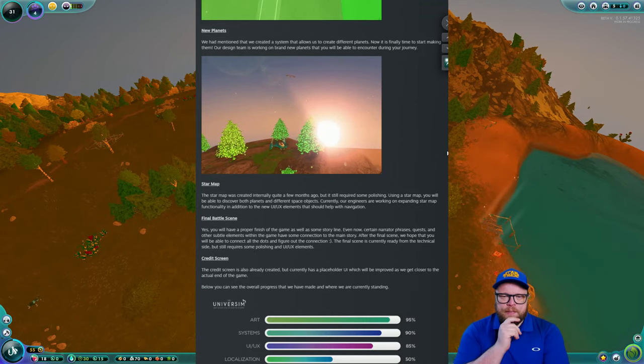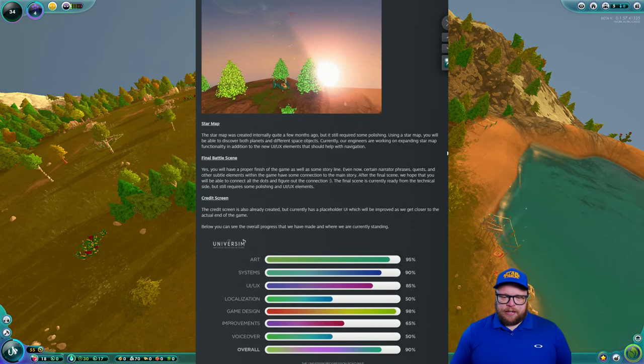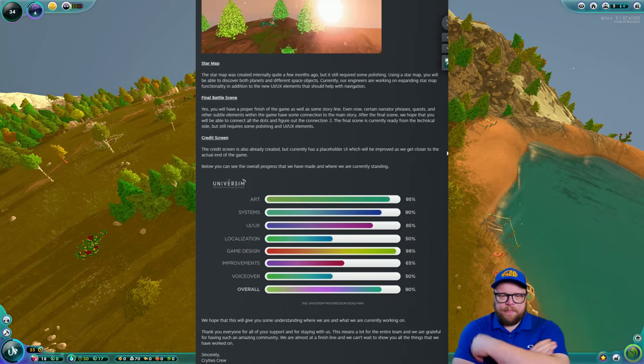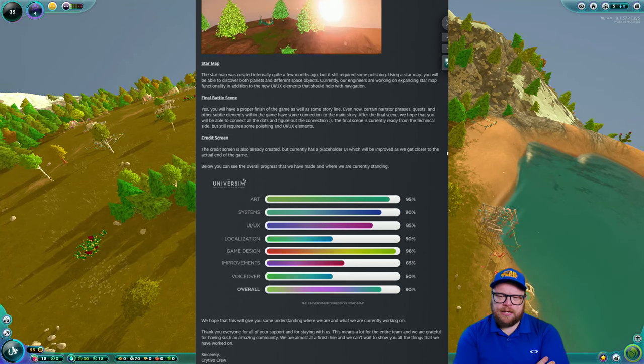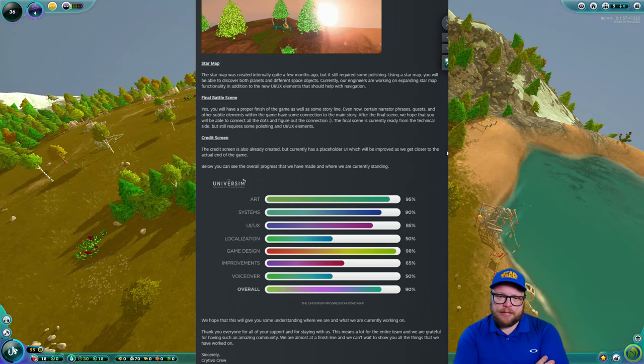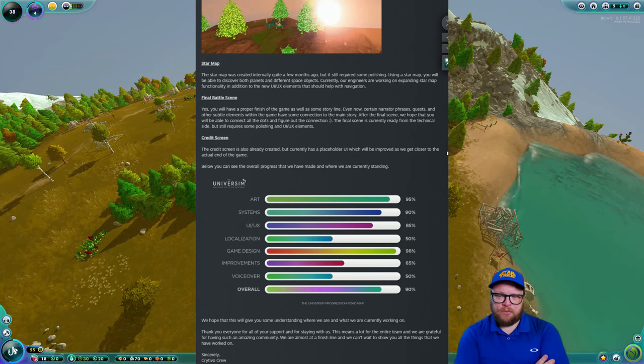Regarding new planets, the team had previously created a system for generating different planets, and now it's finally time to start making them — the design team is working on brand new planets to encounter during your journey. The star map was created several months ago but still requires polishing. Using it, you'll be able to discover planets and different space objects, and engineers are currently expanding its functionality along with new UI and UX elements to help with navigation.